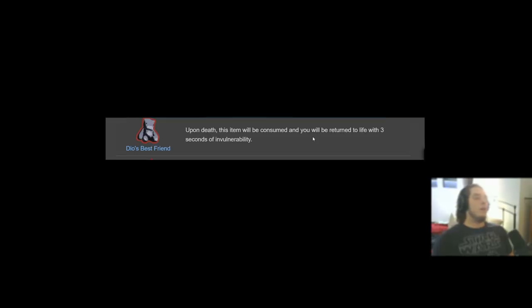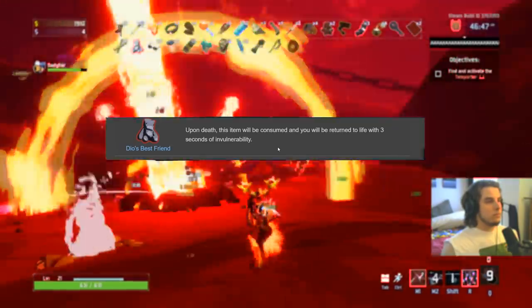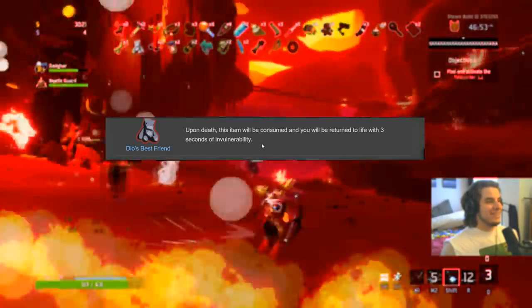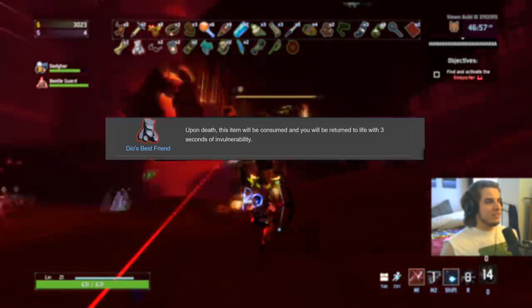Dio's Best Friend is S-plus on everybody because it gives you a free life — pretty self-explanatory. On the Engineer though, this gets S-plus-plus — the only item on this list in a different league on Engineer, because your turrets get it too. Your turrets getting another life is absolutely powerfully strong. S-plus-plus on Engineer, S-plus on everyone else.